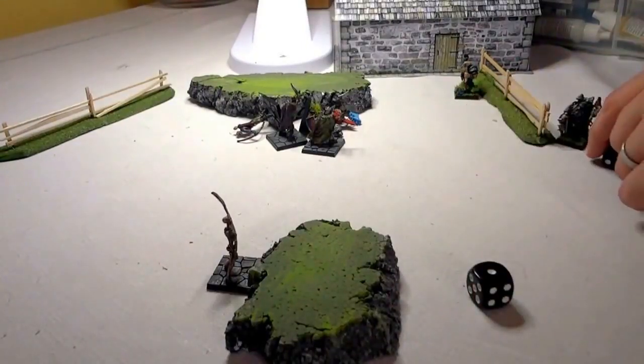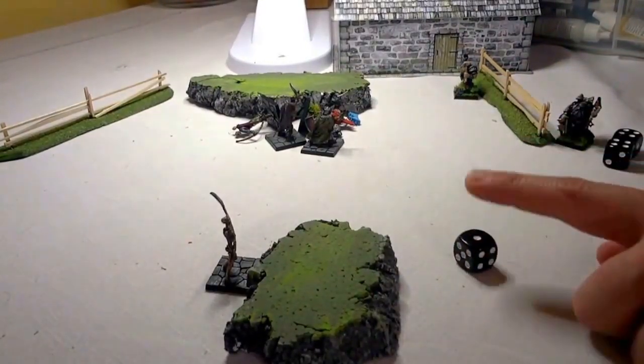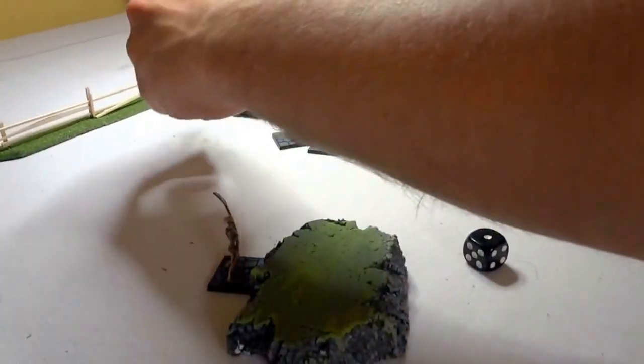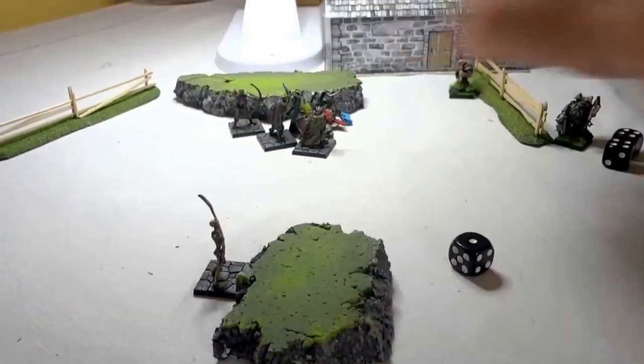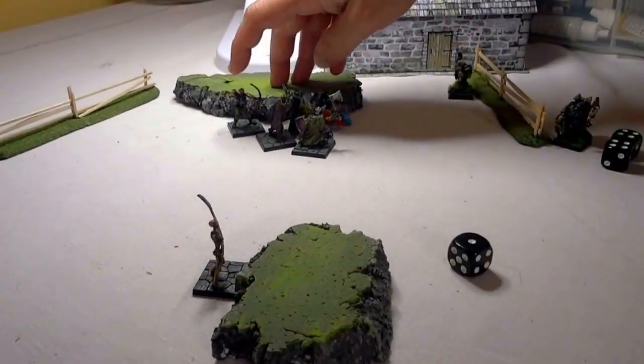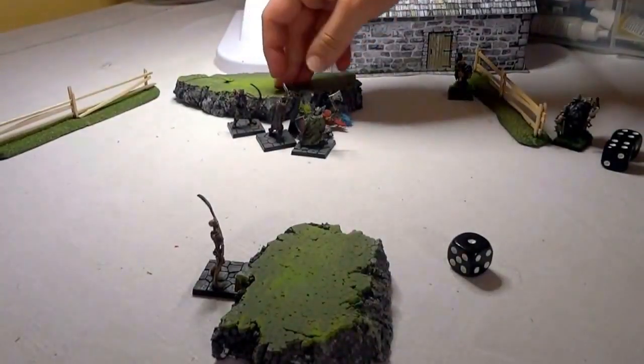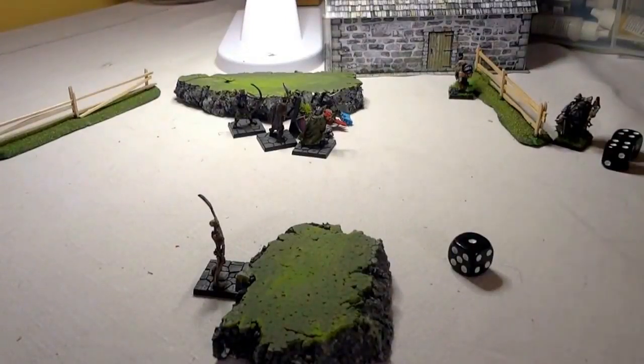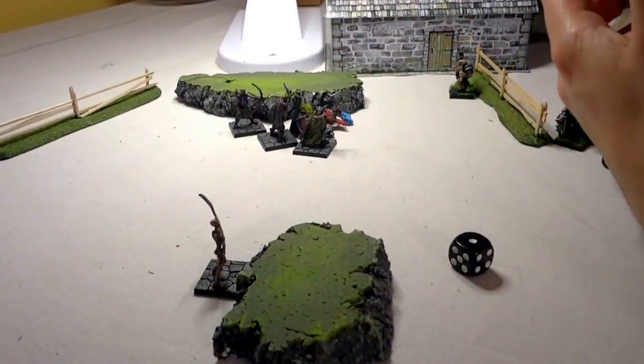The failure would allow me to activate a unit, so I'm going to stand this model up. If you're wondering why a prone model still counted as a penalty for the Berserker in the last round of combat — it's because when he's on the ground he's holding onto the guy's legs, or the blade is stuck in him. He's not fighting back but he's still influencing the combat.